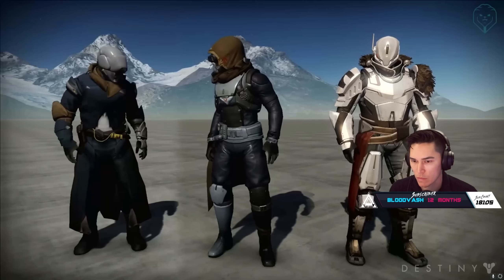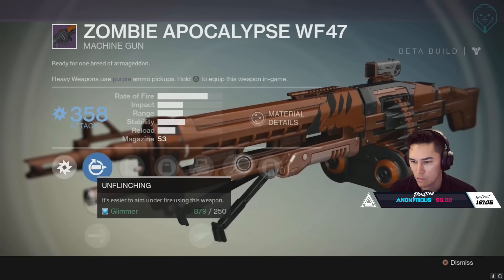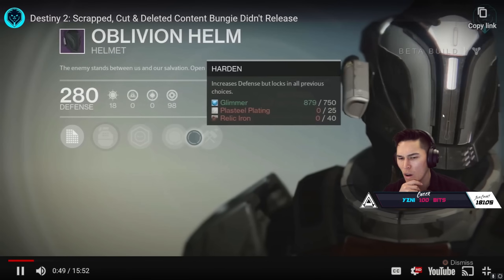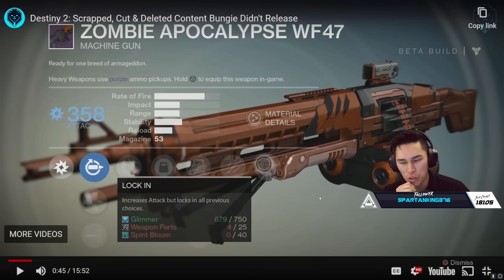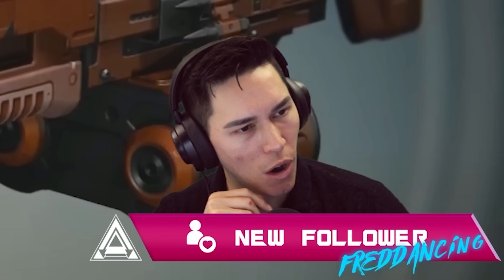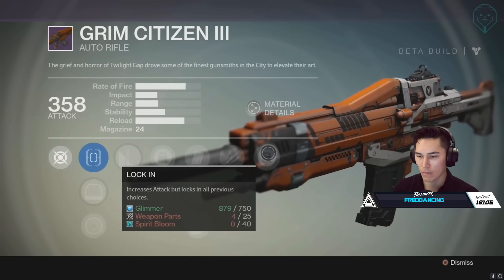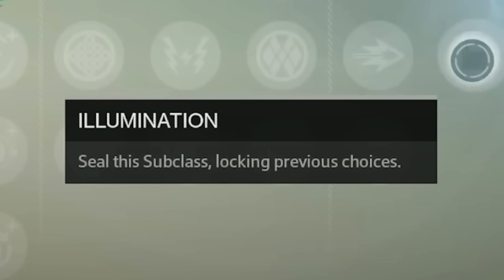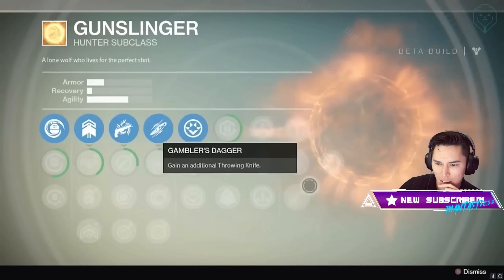During the Destiny 1 beta there were three features which were removed before release. First was the ability to 'lock in' your perk tree choices — on weapons it was called 'Lock,' which boosted your gun's attack stats but locked all perk choices. On armor it was called 'Harden,' which would boost defense. On subclass trees the final perk was called 'Illumination,' which sealed in perk choices and boosted class-specific stats — Titans got more armor, Warlocks more recovery, and Hunters agility.